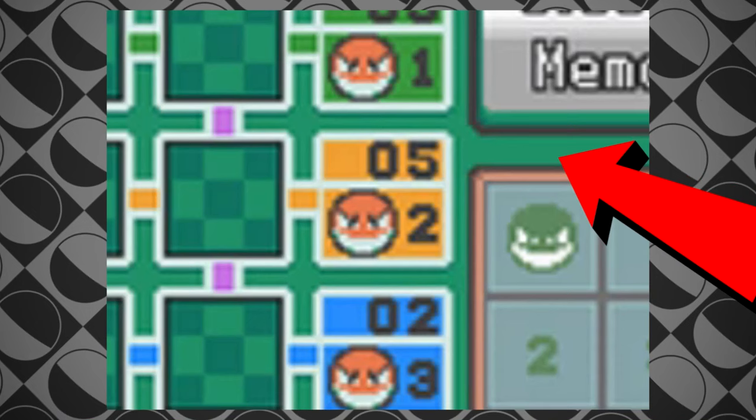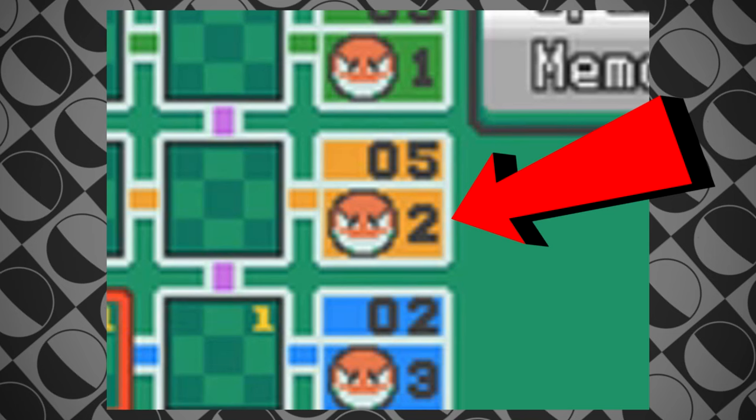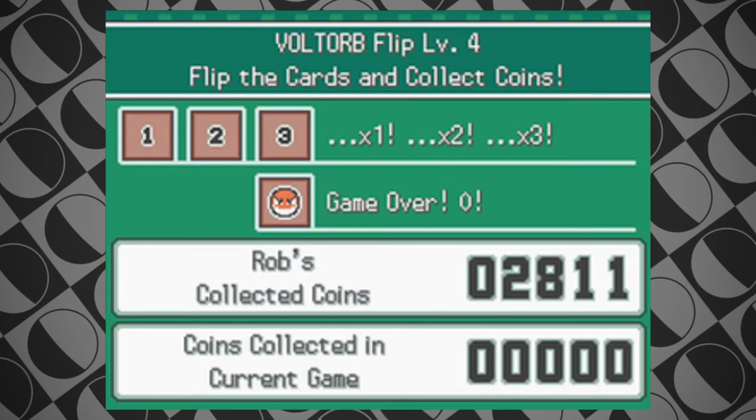Voltorb Flip contains a 5x5 grid with two numbers on the end of each row and column. The top number tells you the amount of points in that section, and the bottom number is the amount of Voltorbs, which counts as 0 points. Each square either contains a Voltorb, a 1, a 2, or a 3.